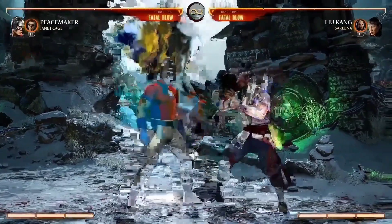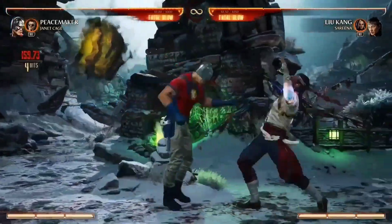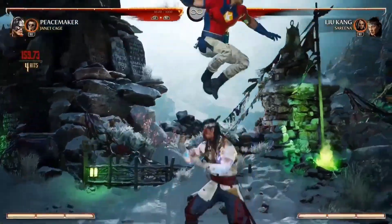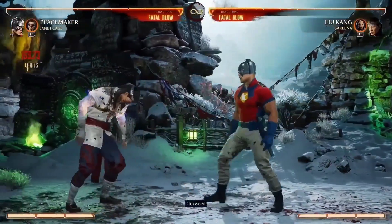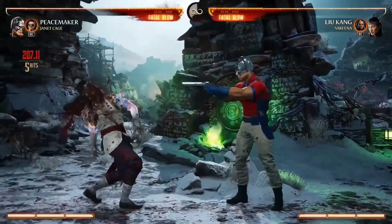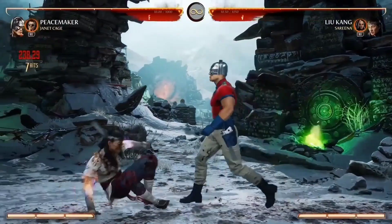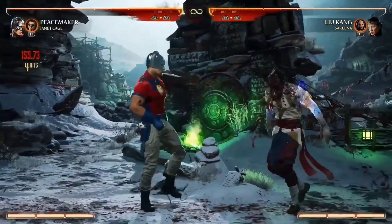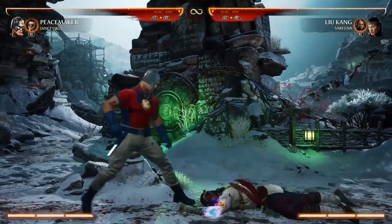Then lastly I'd like to talk about his 2-2, because it goes into this grab — and this is a true grab, so if they're blocking they'll still get hit. From here it could be a re-stand that you can do at the end of combos, or you can cancel and do EX moves and a few other special moves. So it could be a combo extender or a combo ender to keep them on the ground.